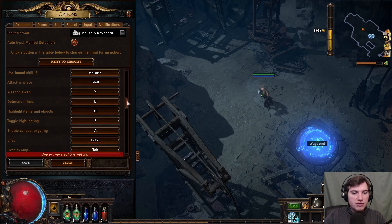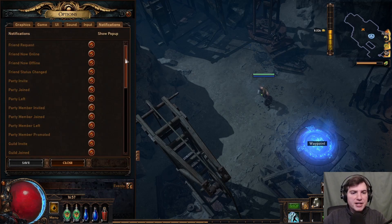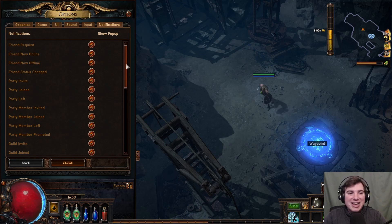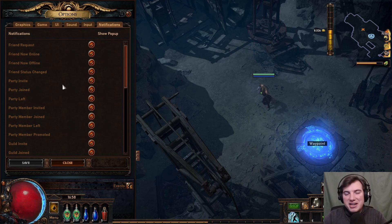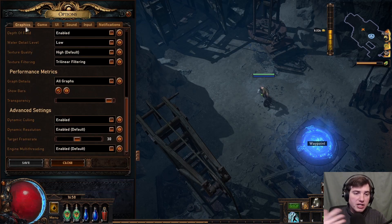For the remaining Input settings, if there are certain keys you absolutely want to use, you can change them here. For Notifications, I'd suggest just enabling all of them — there's really no downside. If you get spammed with party invites or friends changing their status constantly, you can adjust here, but otherwise just leave the default settings.